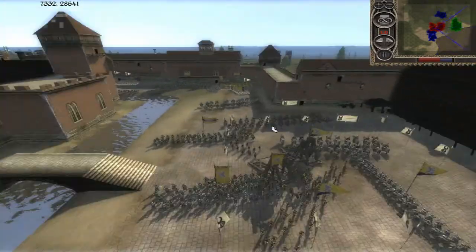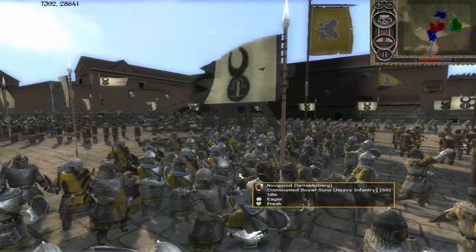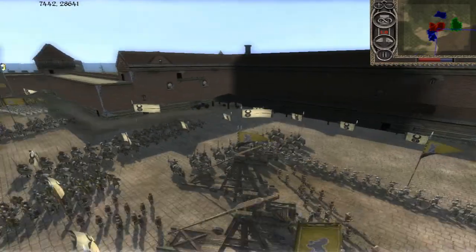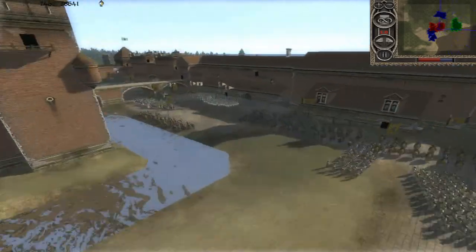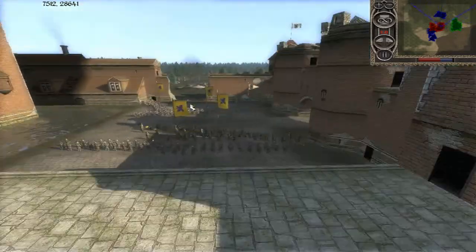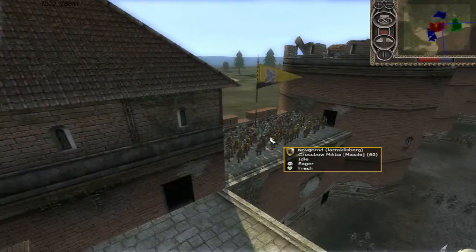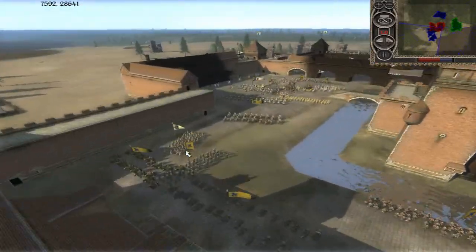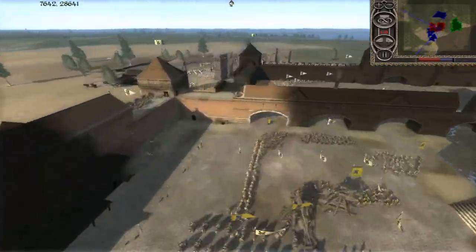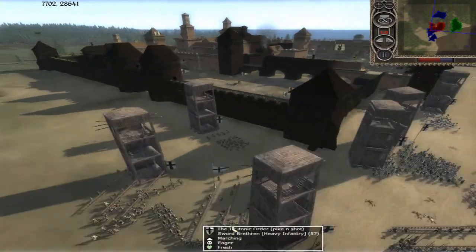Checking out Novgrod quickly: he's got some spearmen, about four or five dismounted Boyer Sons, about four or five dismounted Drusina, a trebuchet, some woodsmen, some Burgic axemen, more Drusina, and about four units of crossbow militia — crossbows everywhere. And here's his general's bodyguard, which looks really cool in black and yellow.